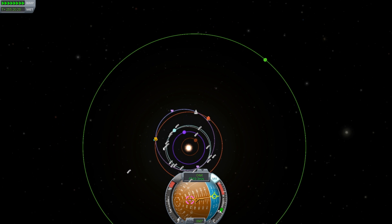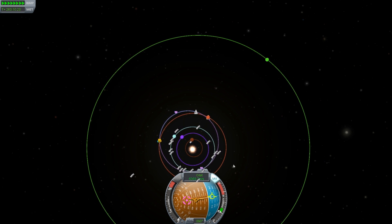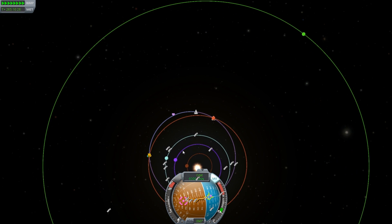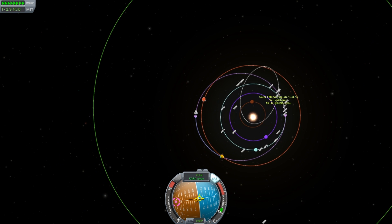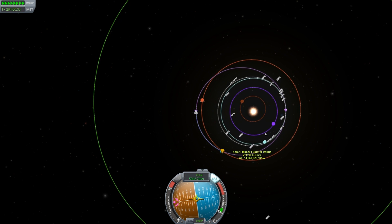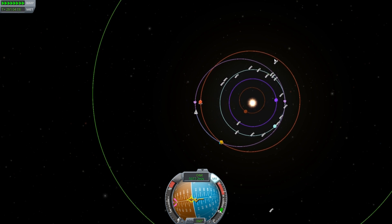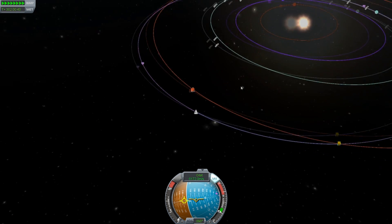I don't know if you guys see this, but this debris right here is actually moving in the opposite direction of everything else. I don't know why. Why are you not going with the crowd? Are you unique or something? I've got so many debris patterns here. Most of them are circular, but others go really eccentric and actually almost hit the sun. So by that point it's going really fast. And we are almost at an encounter.